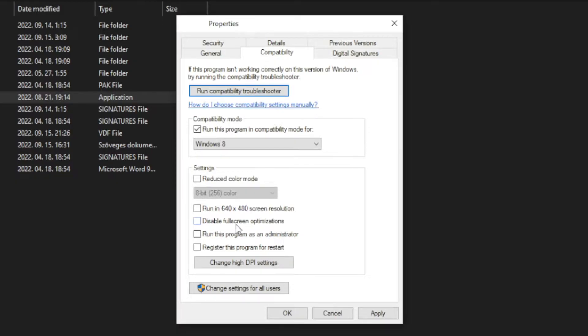And check disable full screen optimizations. And run this program as an administrator. Apply and OK. Play the game.